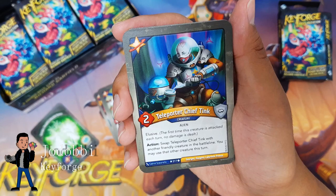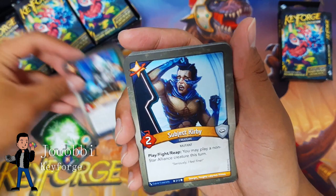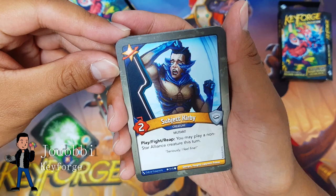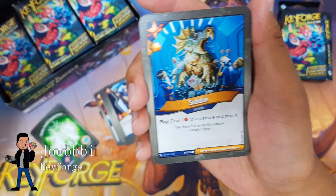Lieutenant Commander — I think that's Lieutenant Commander Trigon. Reap: discard the top card of your deck, resolve that card's bonus icons as if you had played it. I like that a lot — that's awesome. Teleporter Chief Tank: elusive action — swap Teleporter Chief Tank with another friendly creature in the battle line; you may use that creature this turn.